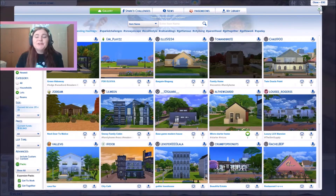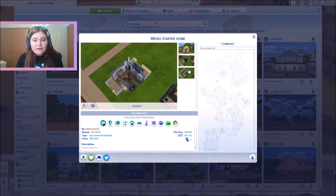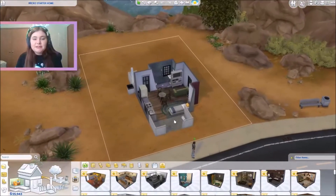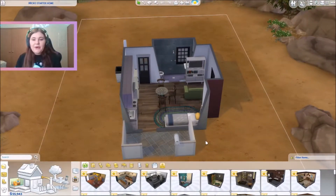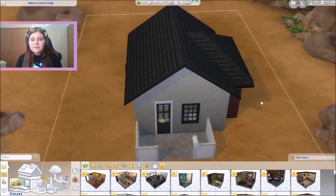Today I thought it would be really fun to find a random build in the gallery and try to remodel it. I found this one — it's really tiny, just a micro home made by al the wizard. I honestly think it's super cute. I thought it would be a good idea to put it in Oasis Springs because I literally never build in this place. It's always just like a desert area and I don't really know how to build those kinds of houses, but I feel like this one fits.